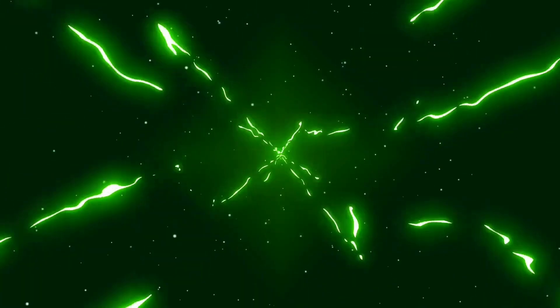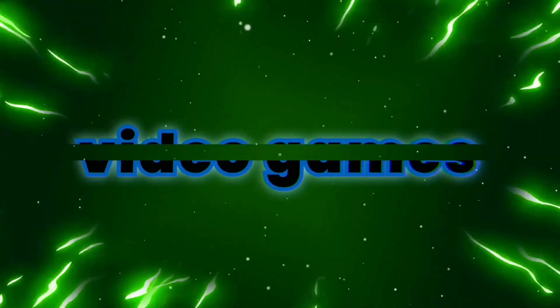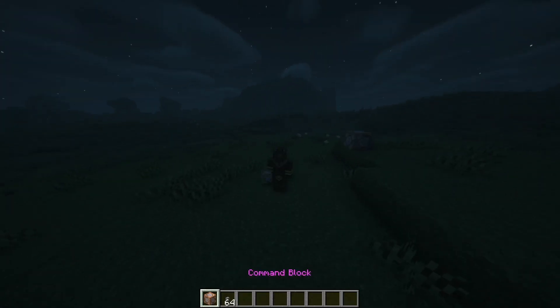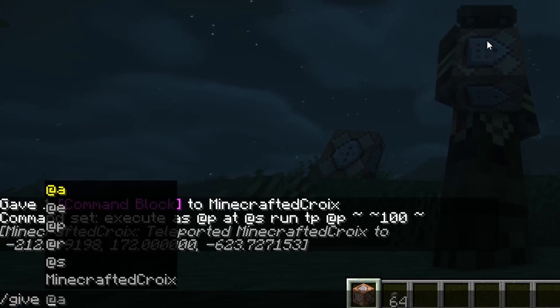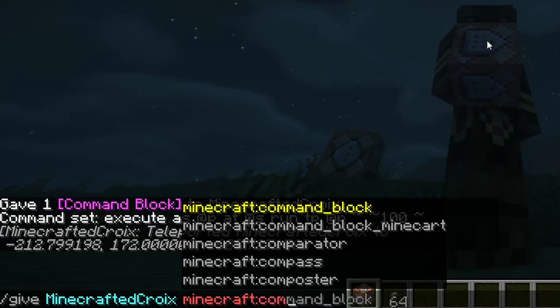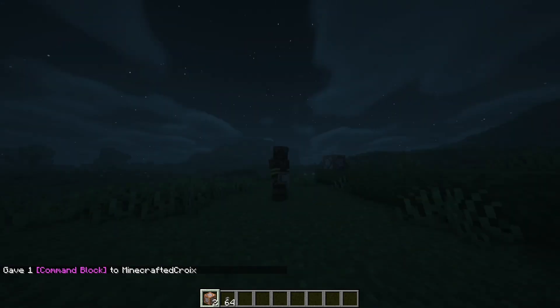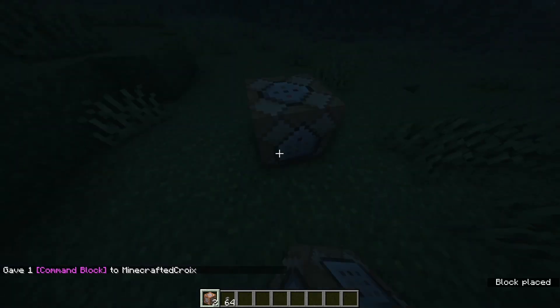The first thing you're going to want to do is get yourself a command block. Do slash give yourself minecraft:command_block — there you go, that's how you give yourself a command block, it's that easy.